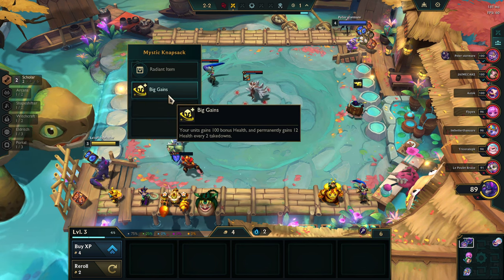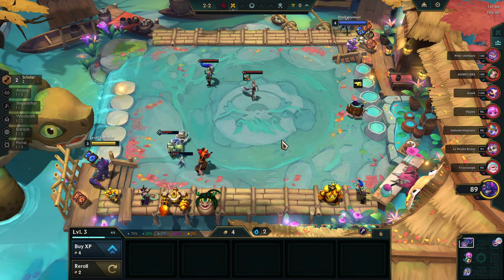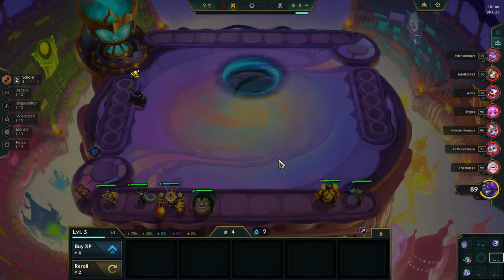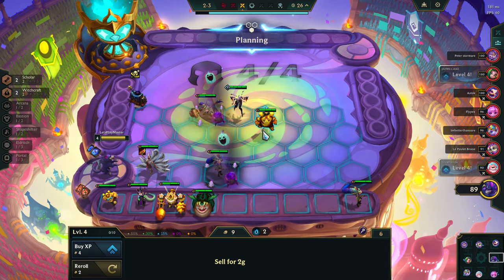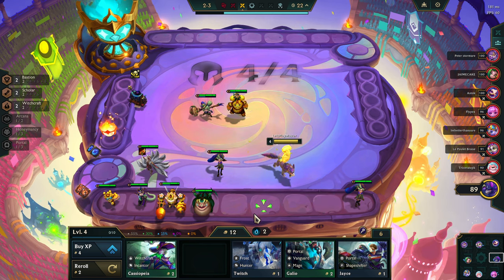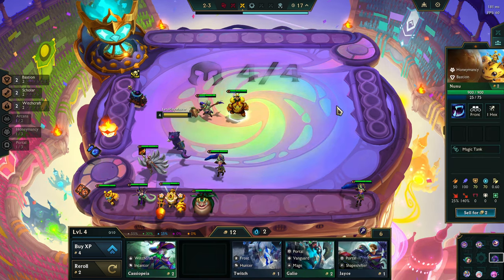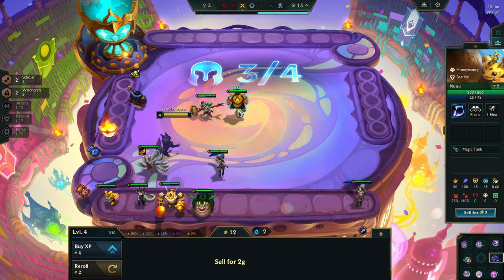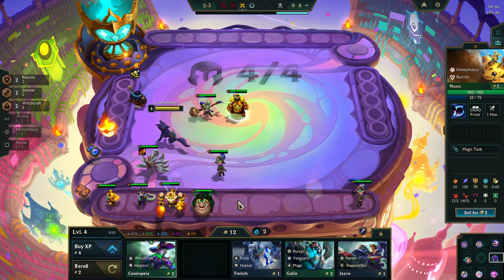Not a very good trait for losing. But we have no front line yet. We still don't have two Bastions. Okay, now we do. These guys will get permanent 100 HP — our front line will be a lot tankier now.